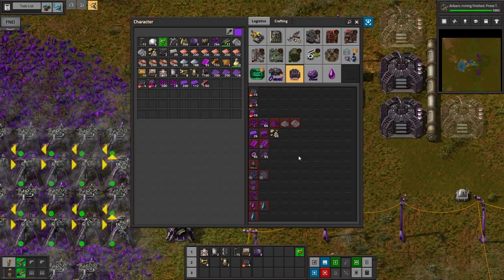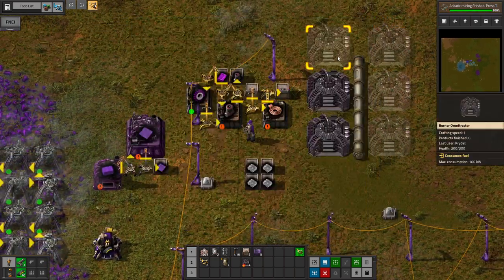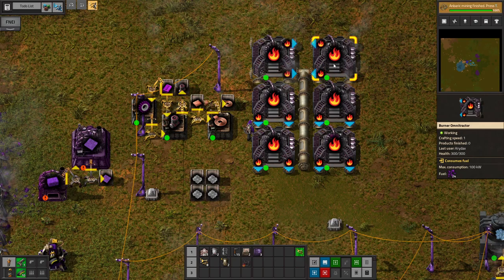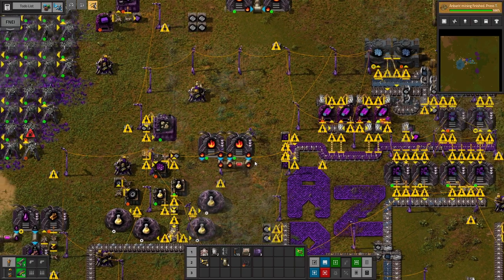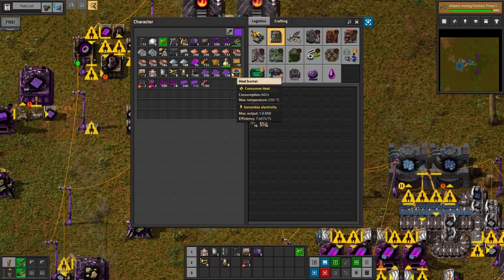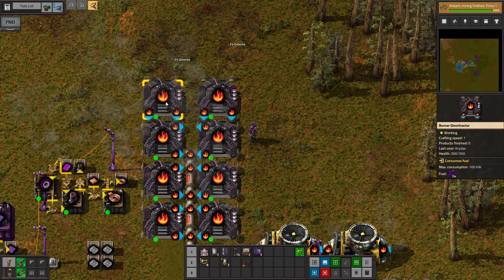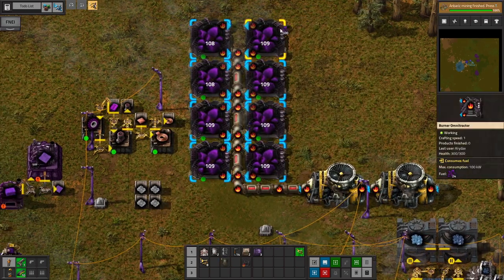So we've automated Omnisium. We've got our electric miners finished, so I can actually craft those now — those require iron gear wheels, Anbaric, Omnitors. Let's get some more copper plates going. And then these guys will make heat. Let's move these over. My whole base does not like that. Then we'll put them back over here. I always forget about rotating the other direction — I end up just triple rotating. I should probably use Shift-R more often.